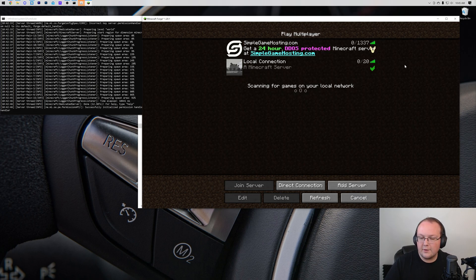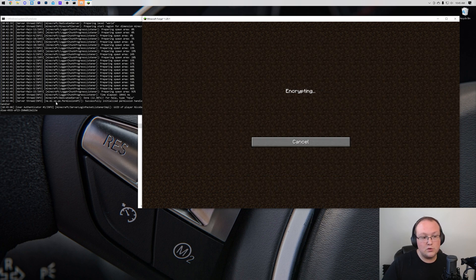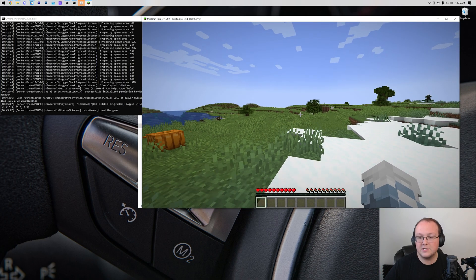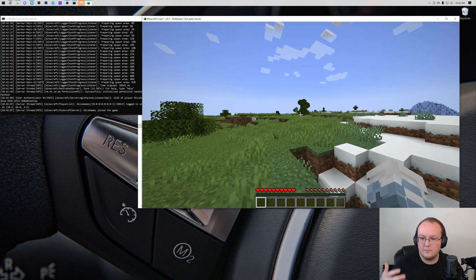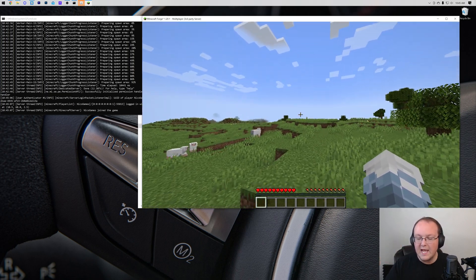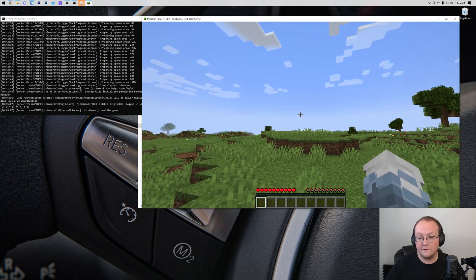From there, double-click on it to join. You'll see us join on the left-hand side and boom — we're in game, it's working. But again, you're the only person that can join this way. It's just good to join here and make sure it works. The server is set up for you to join, and now we need to port forward to allow your friends to join.